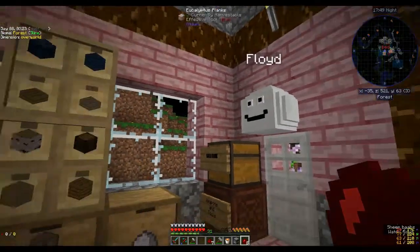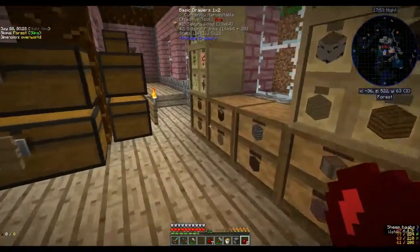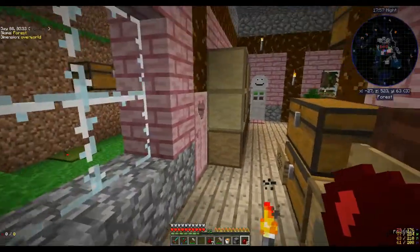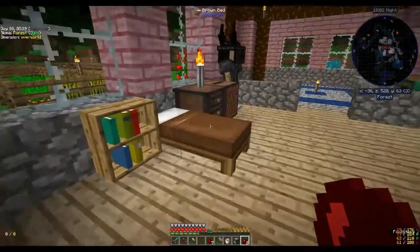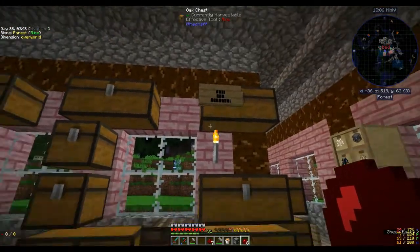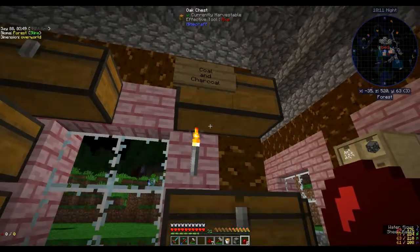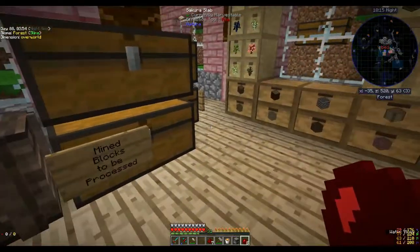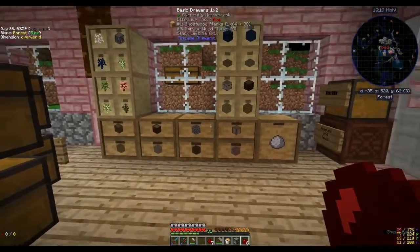I've also made a friend - this is Floyd. He's kind of cute and he gives me love - you probably saw the little hearts as I came past. I've put in lots of storage stuff because I just had stuff all over the place and couldn't find it, so I've sorted it. My inventory is a little bit empty but still messy.